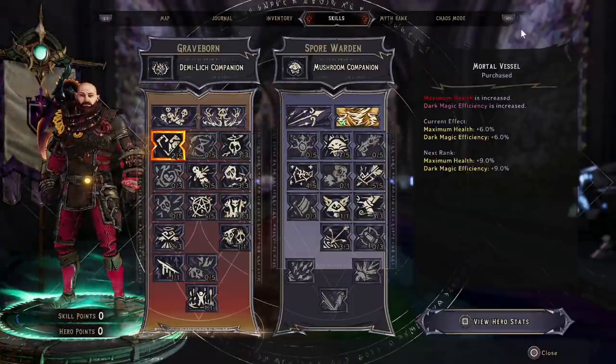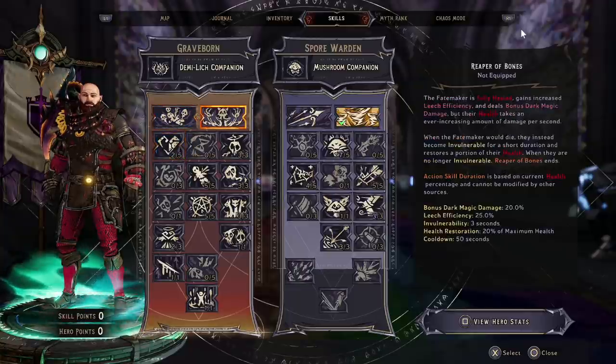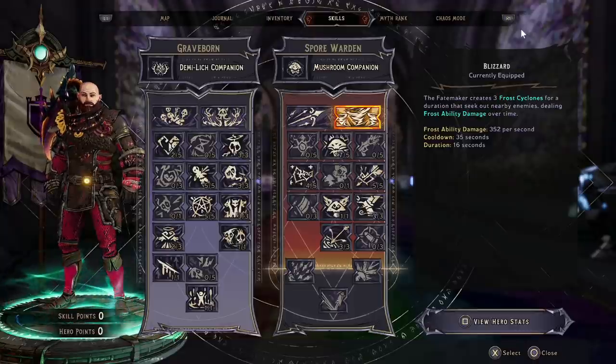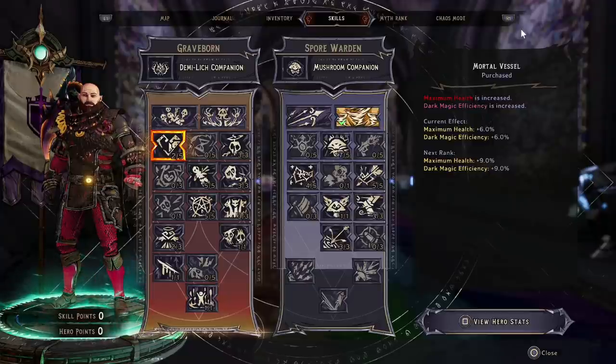We're going to be mixing the Graveborn and the Spore Warden tree, and we're going to be capstoning the Graveborn tree. The action skill we're going to be using is actually from the Spore Warden's tree, and there is a reason for this which we will get onto in a little while. But first, let's go through the skill points.